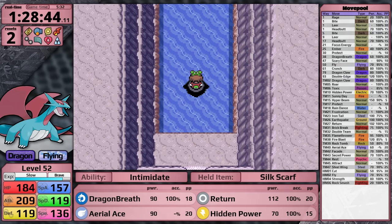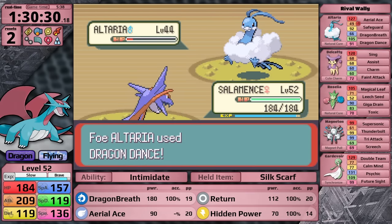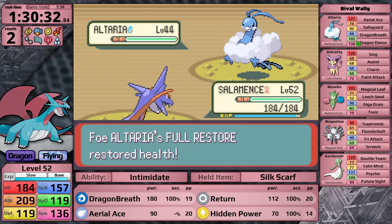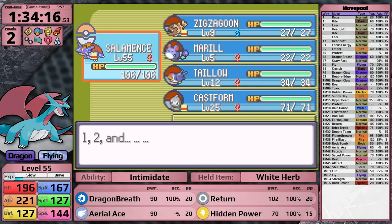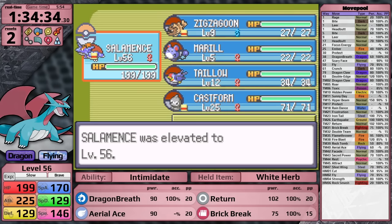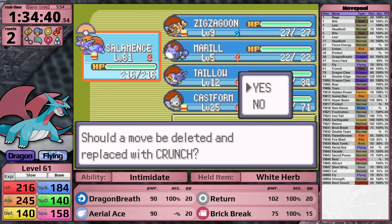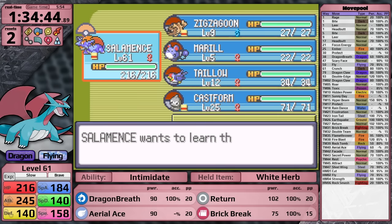Inside Meteor Falls, I grab the TM for Dragon Claw. While Salamence does learn this naturally at level 79, there is no way I'm getting to that level in this playthrough with a slow growth rate - unless Steven is really bad, but I'm not expecting that. To prepare for the league, I teach Salamence Brick Break in the place of Hidden Power, then use Rare Candies to boost it all the way to level 63. I discussed this approach in depth during my Armaldo playthrough - with powerful Pokemon, this is the better approach for the best real time on a first attempt. The reason I felt safe doing this is because I have Earthquake, Brick Break, and Flamethrower to defeat Steven.